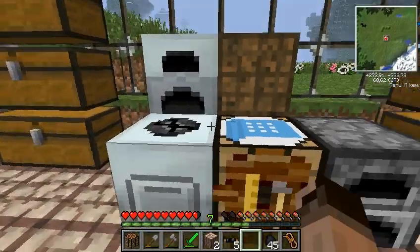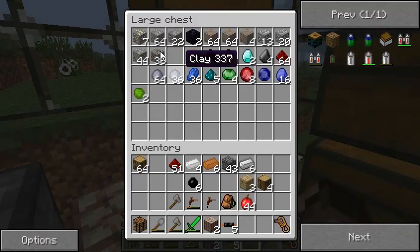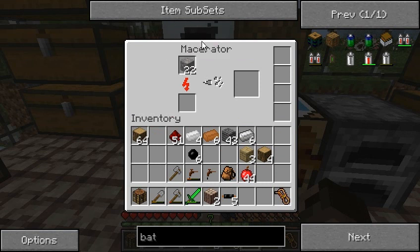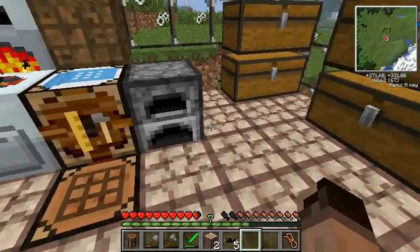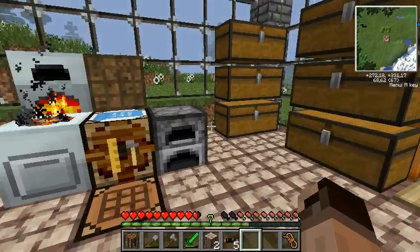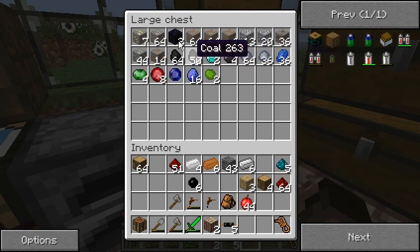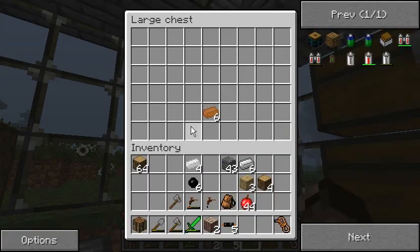I'm going to put coal in the generator, and we are going to use this macerator for now just to double our input. Once I have more materials, I'm going to build some electric furnaces. This here is going to be my initial setup — I have a lot of chests, these are for the hardcore materials. This one above is going to be for dust, the one above that for ingots and processed materials.